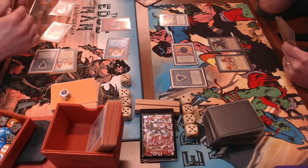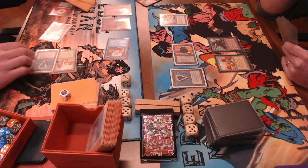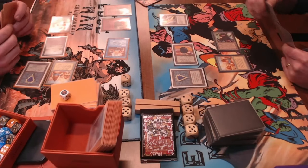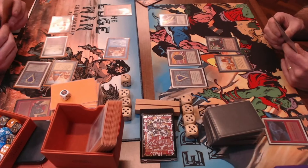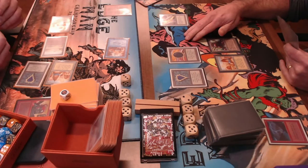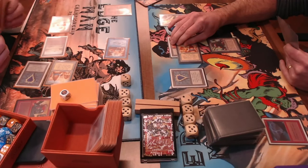Clovis taps and casts a Bolt, tapping City of Brass, though he should take a damage for it. But wait — that's not an Ironclaw Orc being played, it's actually a Blood Moon hitting the board. That explains why he's tapping Mishra's Factory for a Mountain. Blood Moon means Clovis no longer has access to blue. Clovis responds with a Fireball of one and a Chain Lightning, killing the Serendib, then plays a Flying Man. Clovis's hand is now empty.